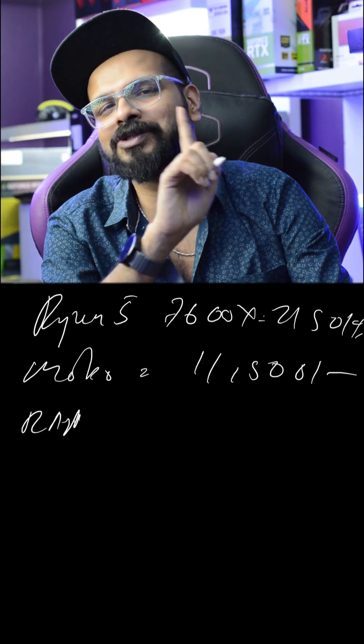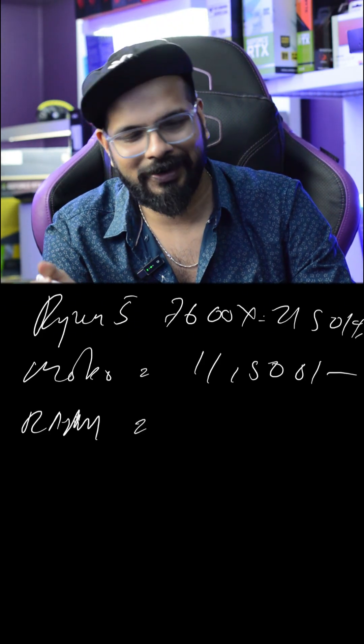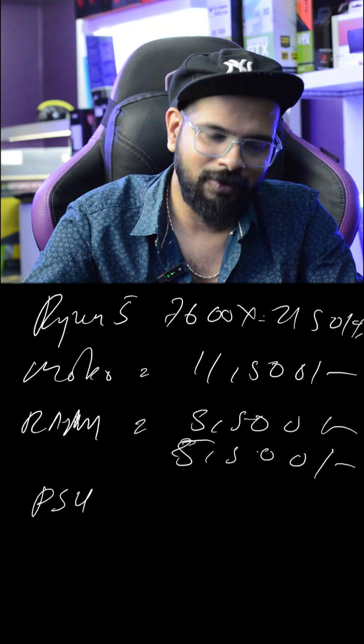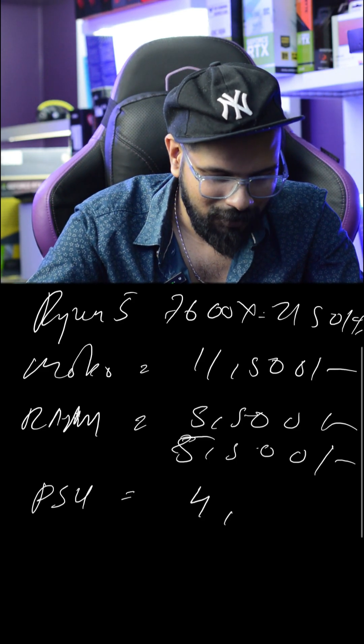For RAM, remember it's 32GB. So 32GB RAM — 16GB per stick, and of course it's RGB. It's 5,500 per stick. For the power supply, we'll go with a 650W power supply. That's 4,800.